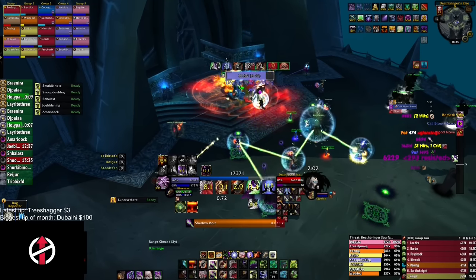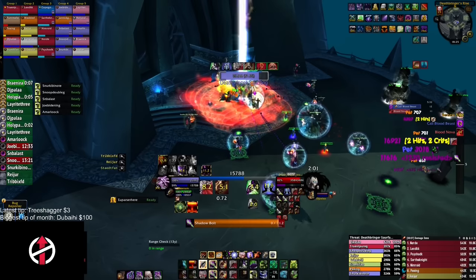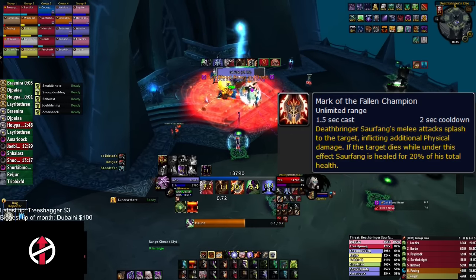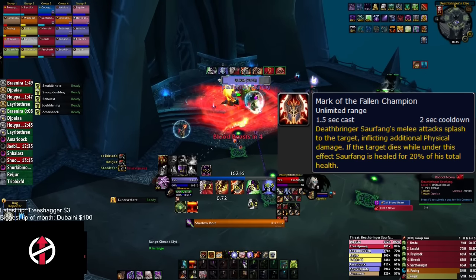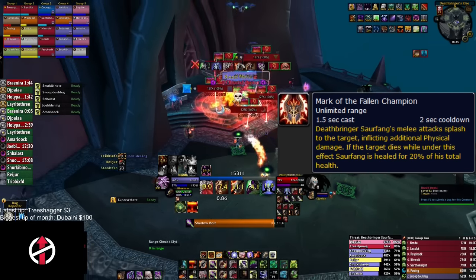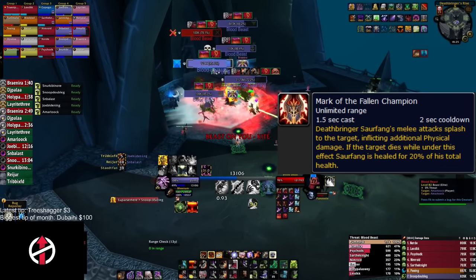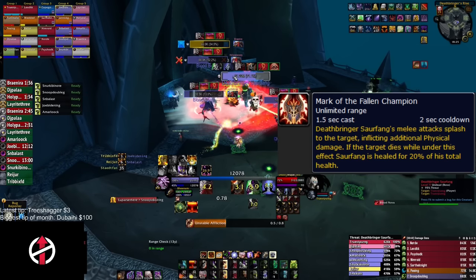Deathbringer Saurfang is basically a DPS and healing check — you want to kill him before he puts out too many Marks of the Fallen Champion. Saurfang marks a random raid member when he reaches 100 energy. If a marked player dies, Saurfang will heal for 20% of his total HP, which is usually a wipe.